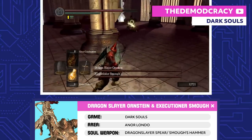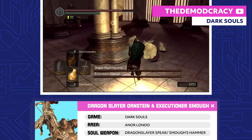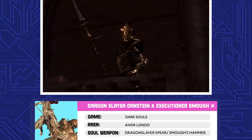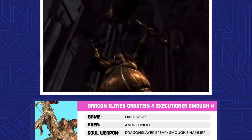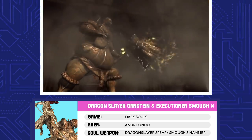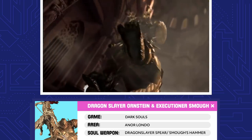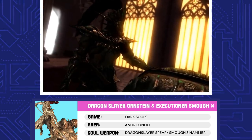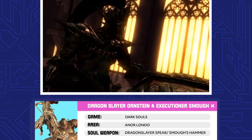Dragonslayer Ornstein and Executioner Smough. This is the classic odd couple of Dark Souls. While Ornstein was the honorable captain of the Four Knights of Gwyn, Smough was just the executioner for the royal family of Anor Londo. He always wanted to be a Knight of Gwyn, but grinding up and eating the bones of his victims kinda disqualified him. At some point, these two were tasked with guarding the Princess of Sunlight within the cathedral.